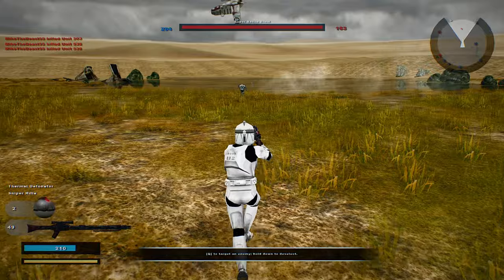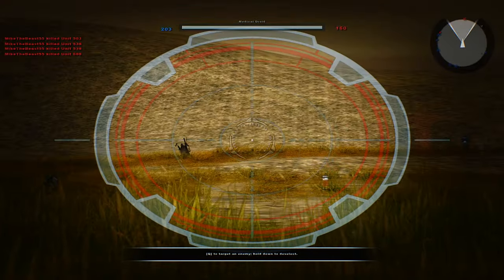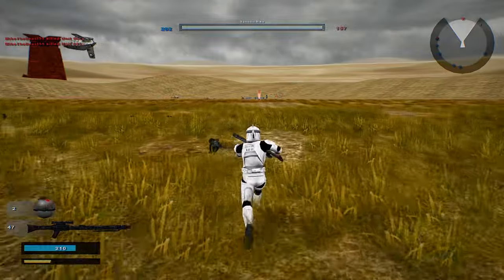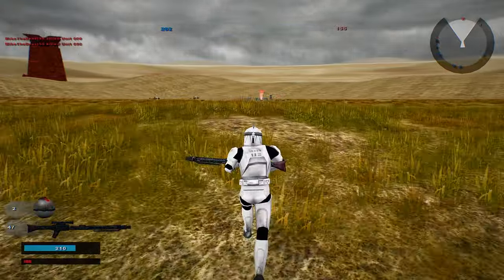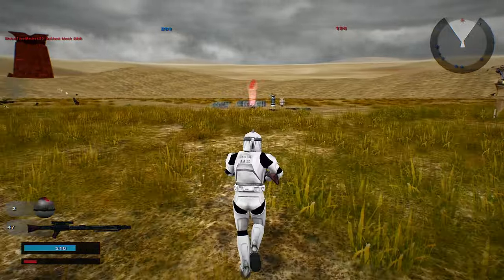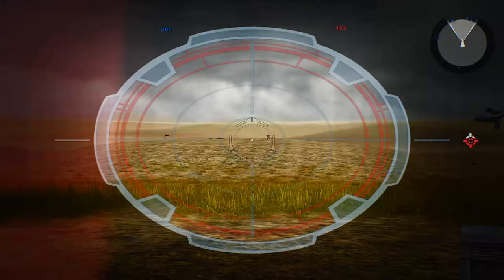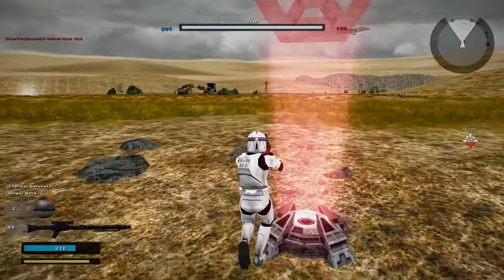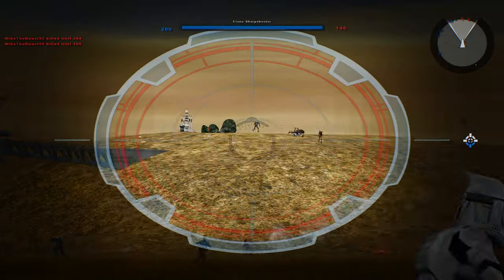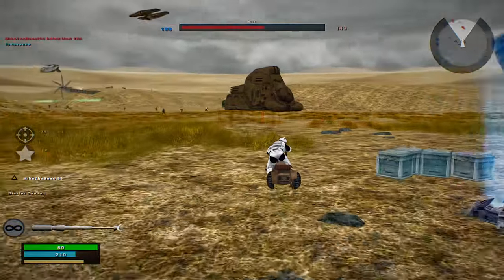That's another command post under Republic control. Yeah, that MTT is probably going to be a disaster, mainly because it's going to drive over to another command post like it's doing right now. We have an almost 50-point lead, so that's not too bad. Got him — see what we can do here. Can't shoot that far, good to know. Another command post for the Republic.